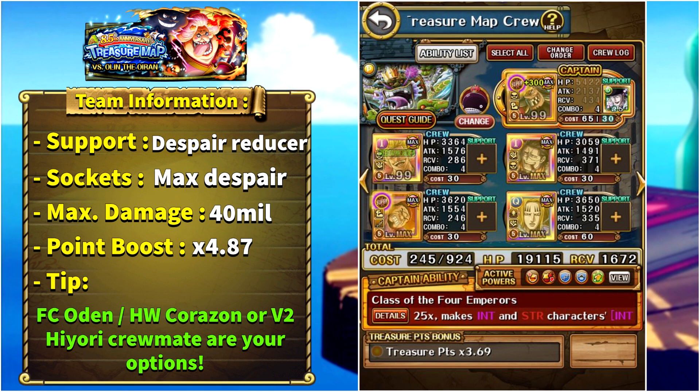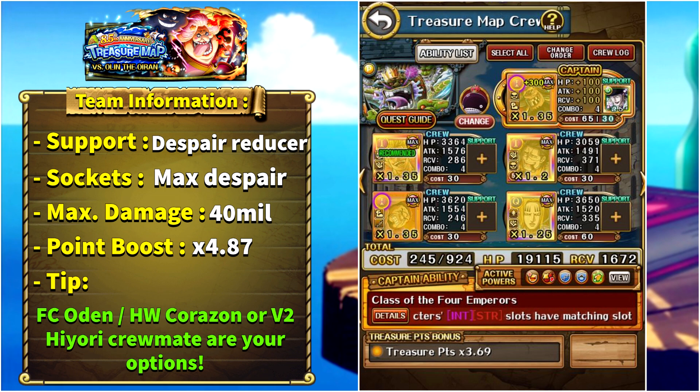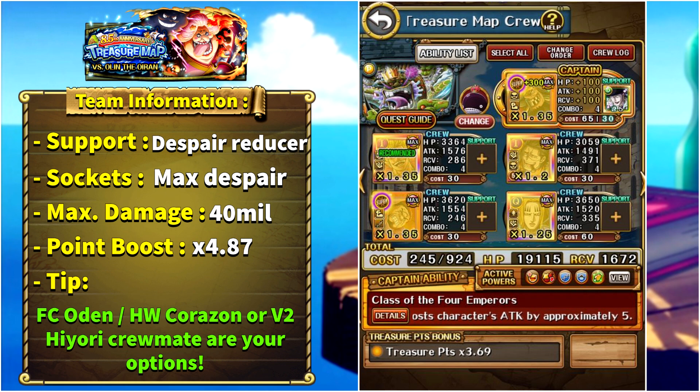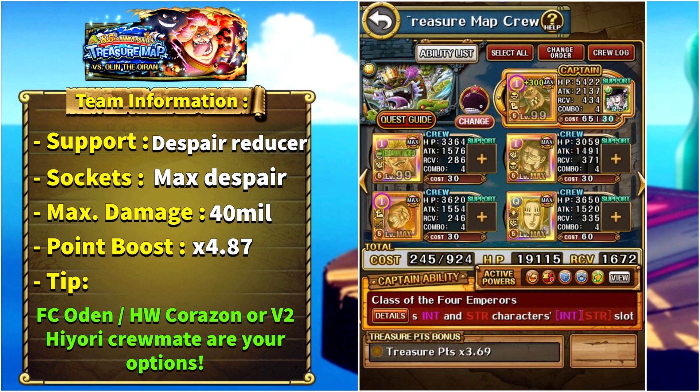Doflamingo, because Blackbeard is captain, can remove the special bind and free everyone, and also give us an orb boost — specifically for driven and cerebral units here. Hawkins won't do lots of damage anyway so our main damaging units are Blackbeard, Crocodile, and Doflamingo. Crocodile provides a color affinity boost, and Fujitora reduces despair for five turns. Alongside sockets and Lafitte, if we are not using Halloween Corazon Law as friend captain, the despair can be completely removed. Fujitora can also provide a chain boost.